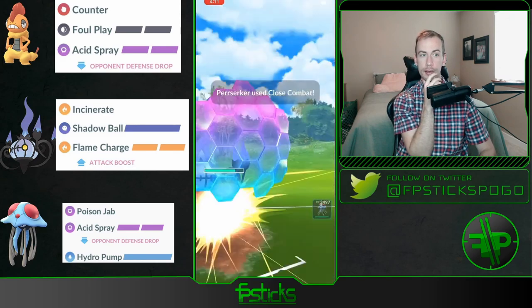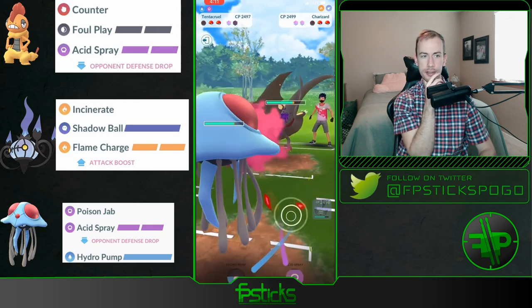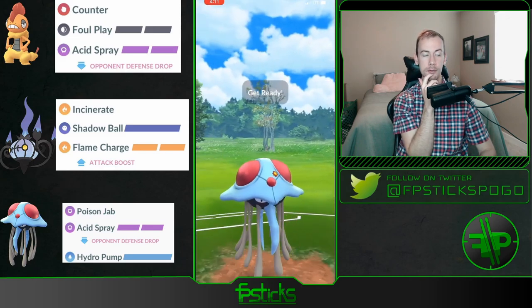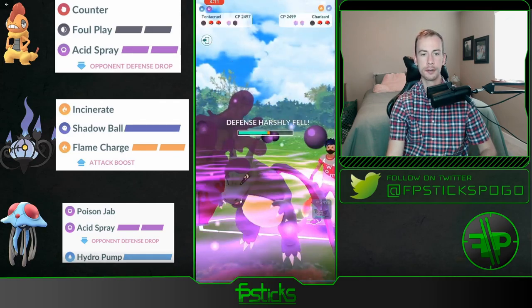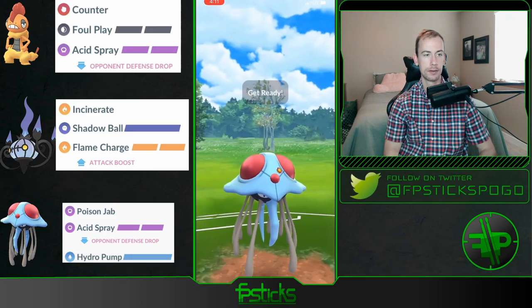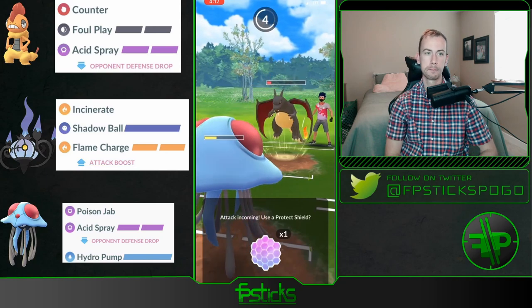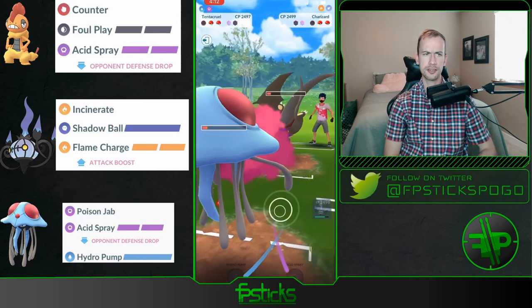You might have to double-shield here though — oh, they went Close Combat, what in the world! And it's a Dragon Breath Charizard. This Tentacruel is putting in some work. Go straight Acid Spray — yeah, these Poison Jabs really chunk. Oh my goodness, gonna throw this Acid Spray right before the Charizard gets another move. They shield it regardless — that was like a weird de-sync CMP because Charizard definitely wins that.